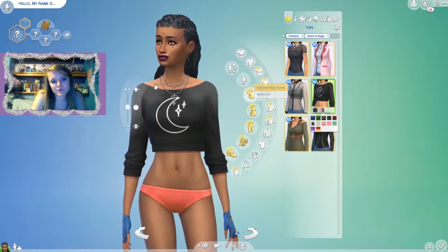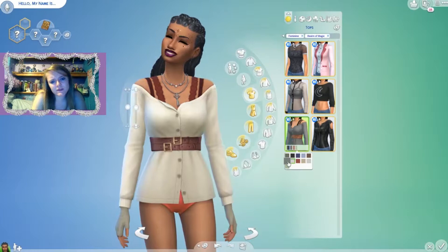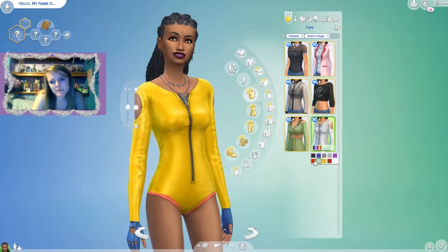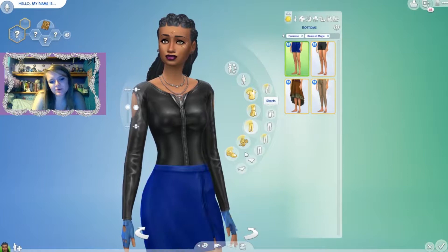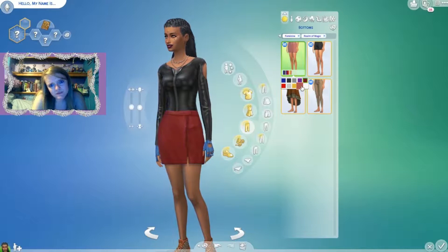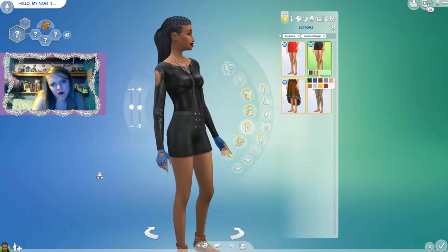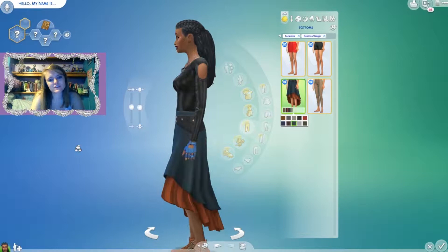There's also this shirt that really reminds me of Realm of Magic — I'll definitely be using it. Then we've got a onesie, which I feel like should be categorized as a full body item. For pants, I've heard some pretty bad things. There's one skirt, some shorts I really like in all-black, another skirt that reminds me of a Renaissance festival costume, and then some pants I'm really not feeling at all.